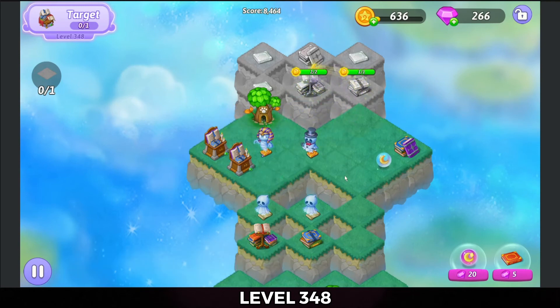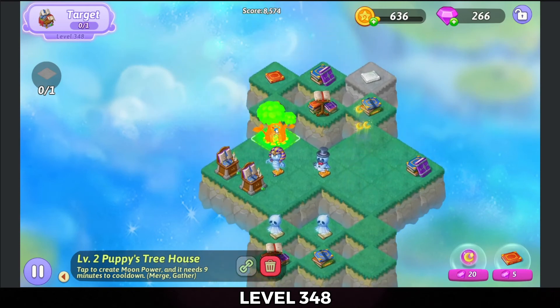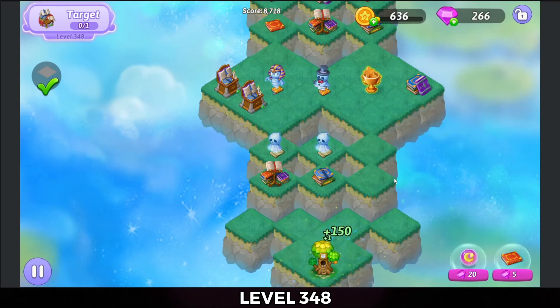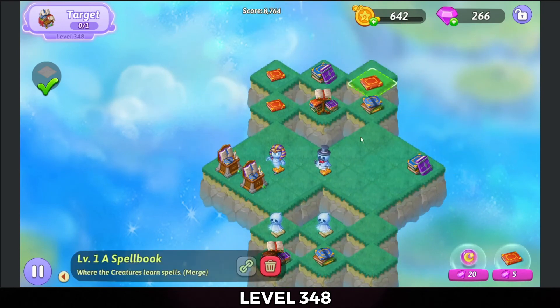That gives us a little more heal — not that we necessarily need more heal than what we've got on the map. We'll get the trophy out. Collect my coins. And now I can start bringing stuff together again.